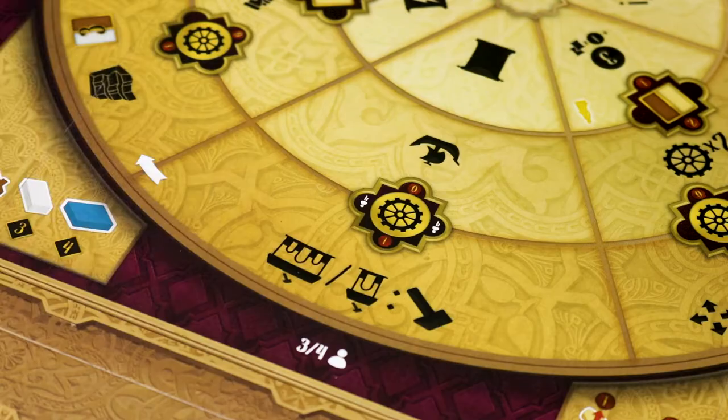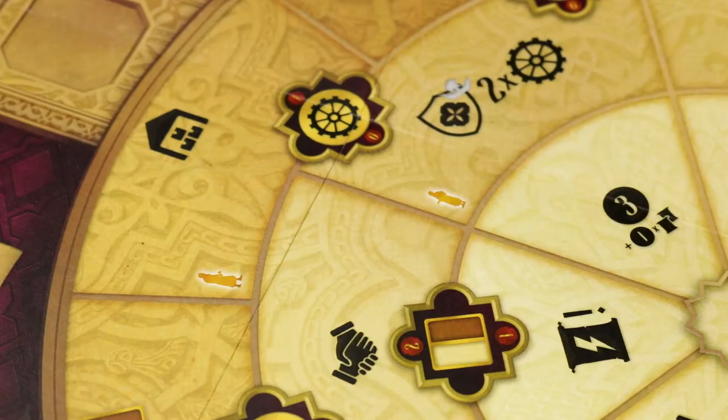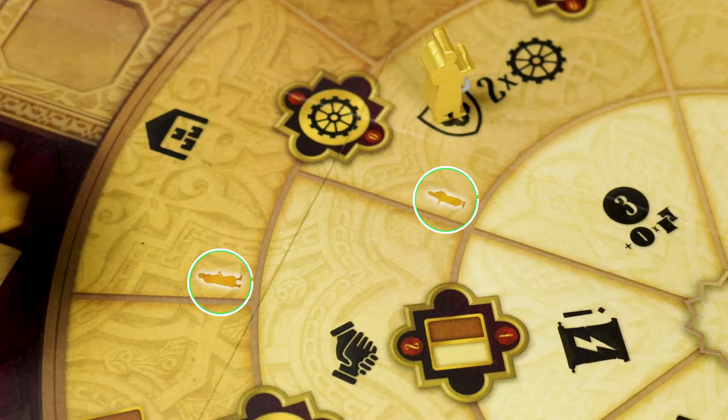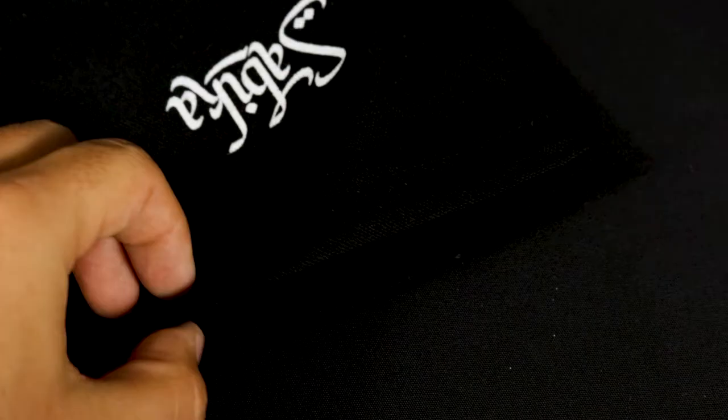Preparation. First, place the main board on the table according to the number of players. In 3-player games, cover the indicated secondary action spaces with the 3 cancellation tiles. Place the Sultan's workers on their corresponding squares. Neither the Sultan's workers nor the cancellation tiles are required in 4-player games.